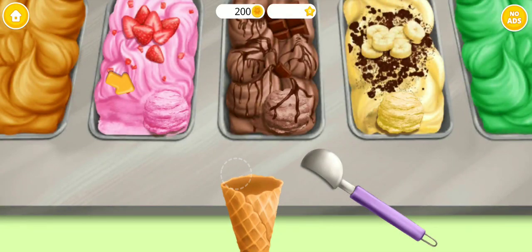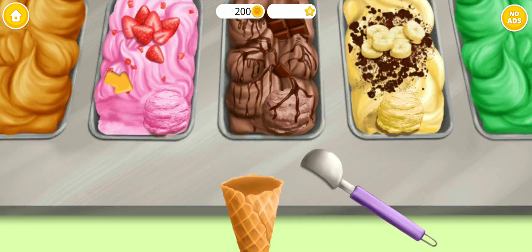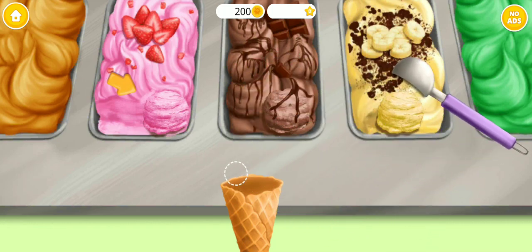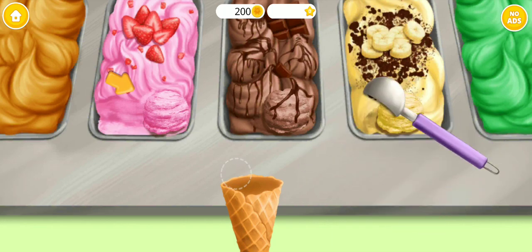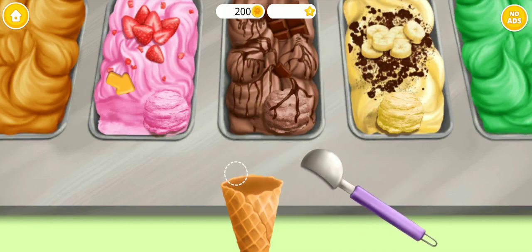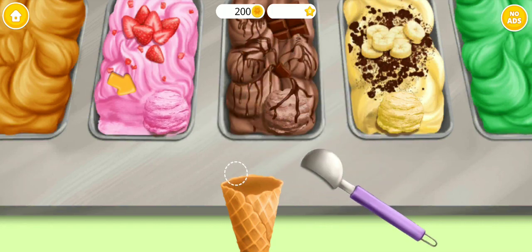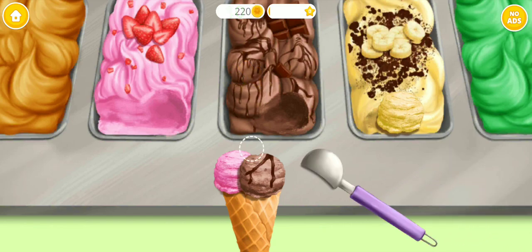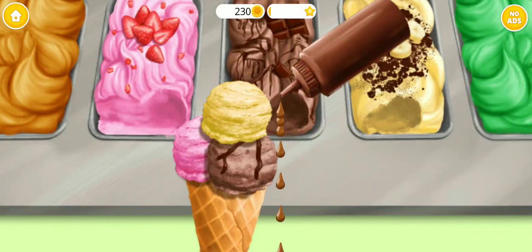Take the ice cream and put it on the cone. Let's make some ice cream and put it on the cone. Now the chocolate one! And finally, banana flavor! Chocolate topping!